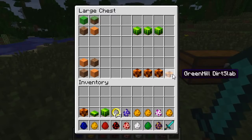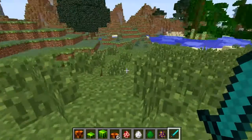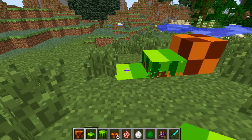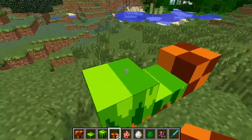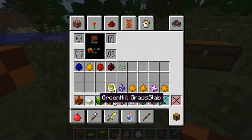And if you get three of the Green Hill grass, you can make a Green Hill grass slab. If you get three of the Green Hill dirt, you'll make six Green Hill dirt slabs. So they all look really awesome. You can make some kind of cool Sonic-based town, village, den, whatever you like. Those are really cool.